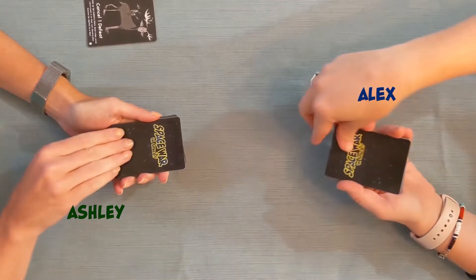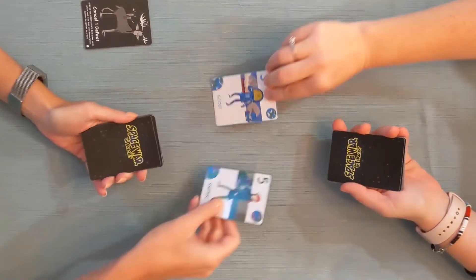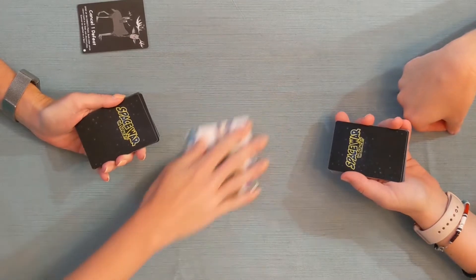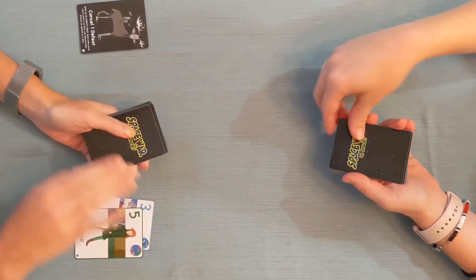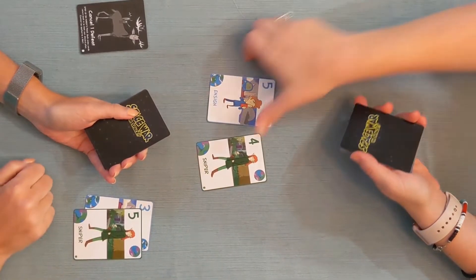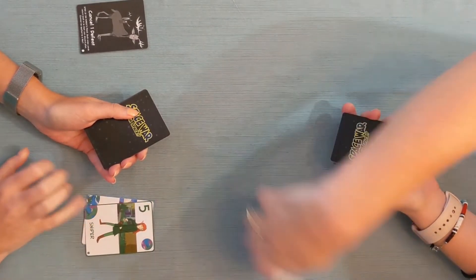To begin your battle, place the top card face up in the middle of the table across from your opponent. The card with the highest number wins the battle. The winner, in this case the elves, takes both cards and places them to the side, face up in the discard pile. This is the basic battle.